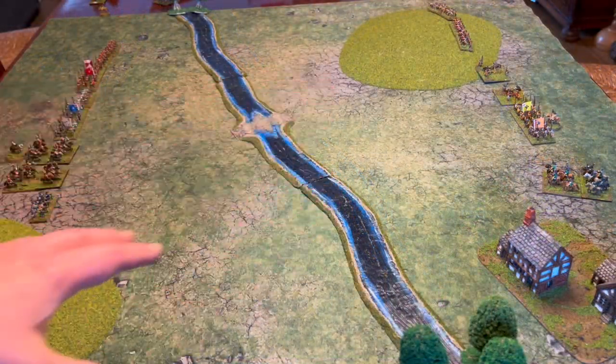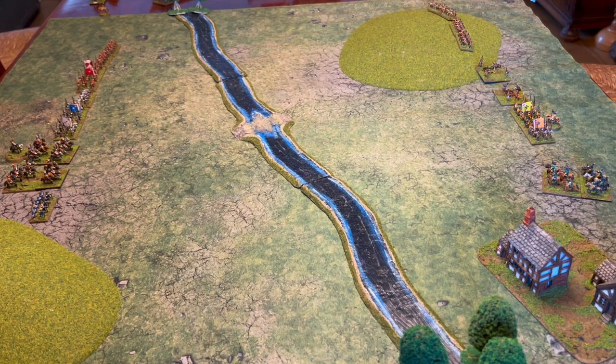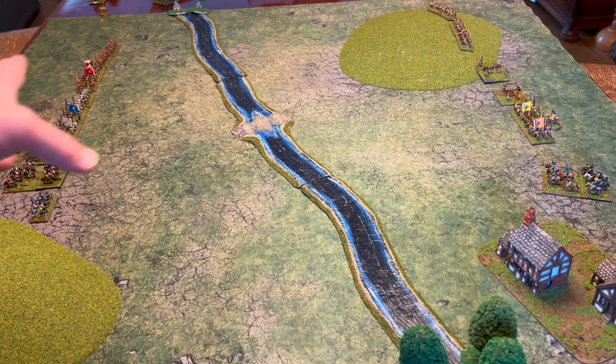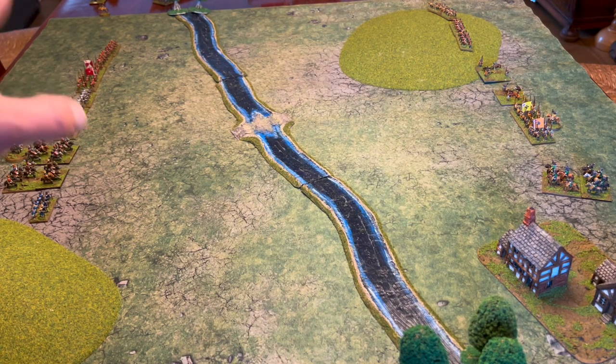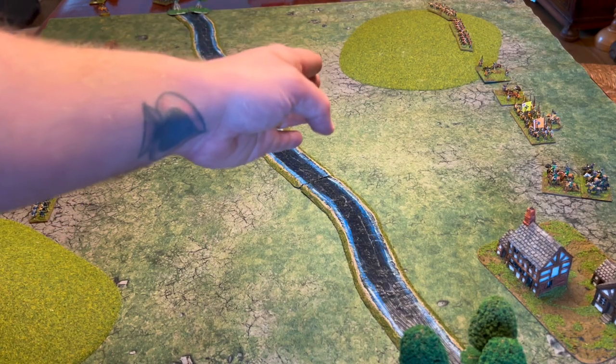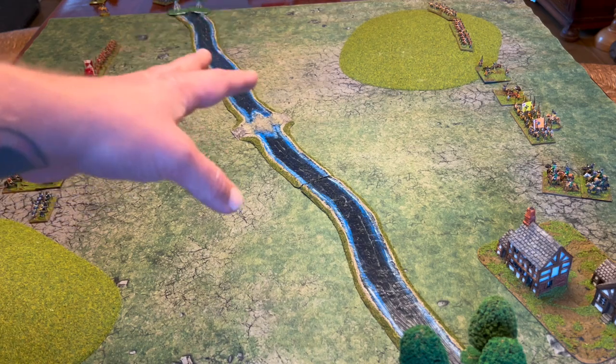This is the battlefield we'll be fighting over. There's a small river running through it, and the objective is to capture the ford and cross the river. The game's last turn will be triggered when either all of one side's remaining units are over the river, or there are only five units left on the table.